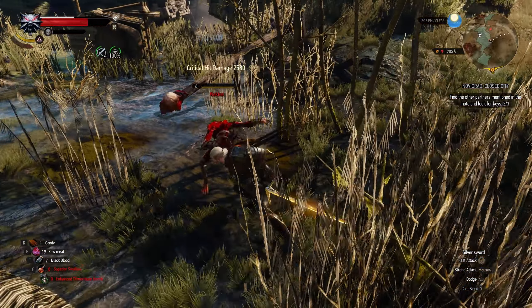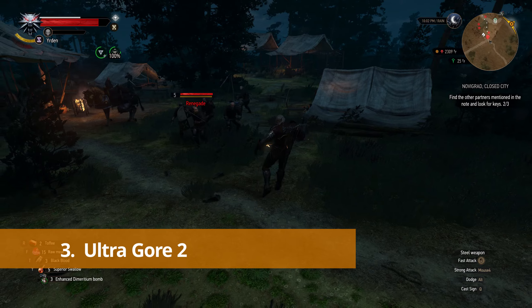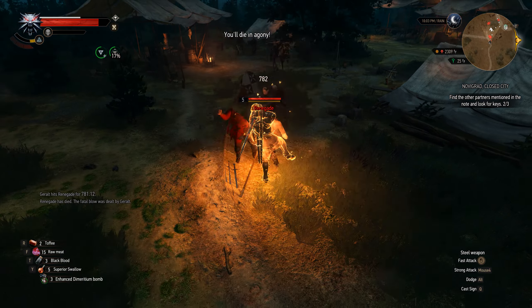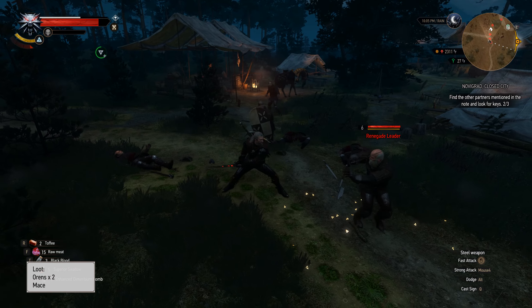This paired with the carry weight mod means you can loot everything without worry of encumbering yourself. The next mod is Ultra Gore 2. This mod increases the blood from the enemies you kill and increases the amount you dismember your enemies by a lot. It makes the combat look and feel a lot more realistic and brutal, and it just looks really sick decapitating monsters or slicing a guy in half.